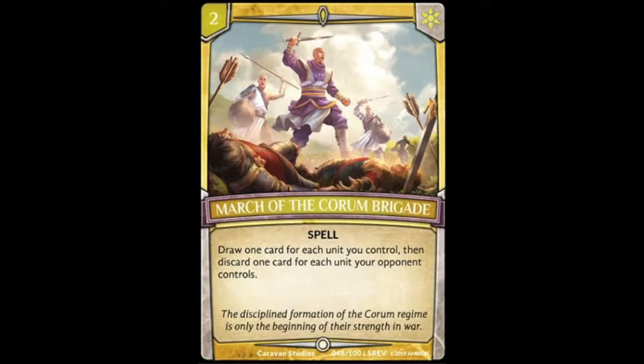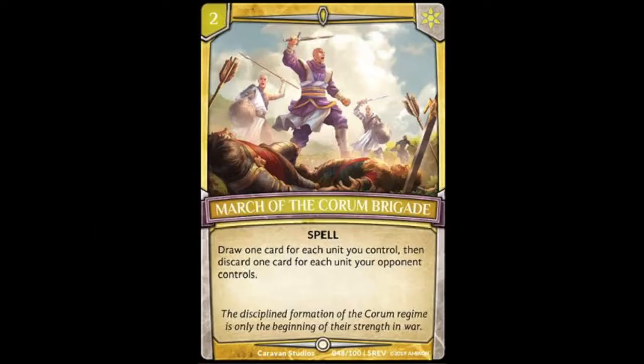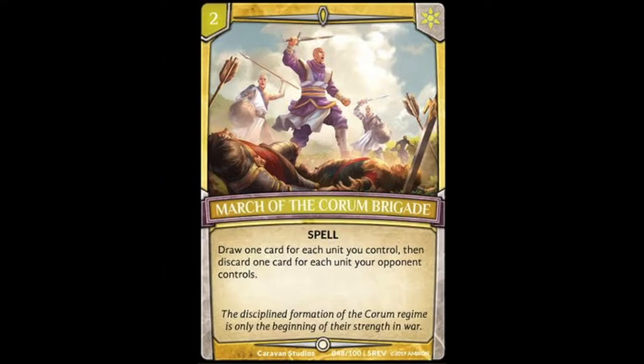One of the positives though is it does pair fairly well with Light's strategy with Liam, where you want to dump your more expensive gears and then add them back with Vi's Blessing, or grab them with Iskandar, or Artred, or Quorum Blademaster, things like that. And it also helps make Mel live a little earlier by dumping multiple gears off of the cards you drew. So those are things that this card does well.